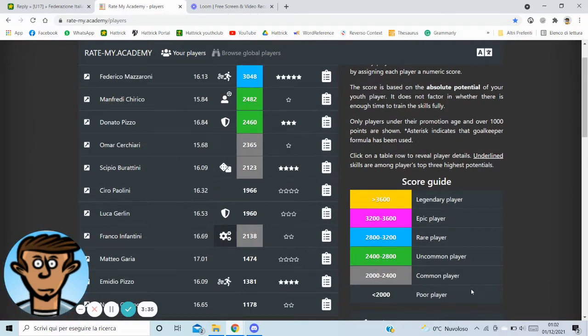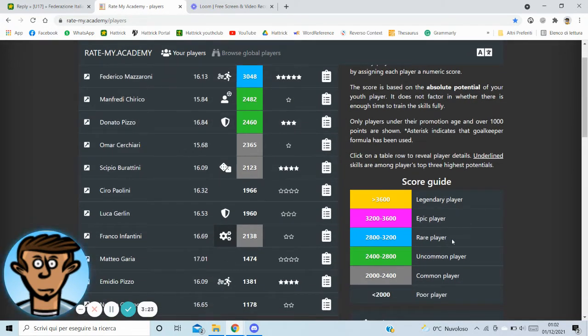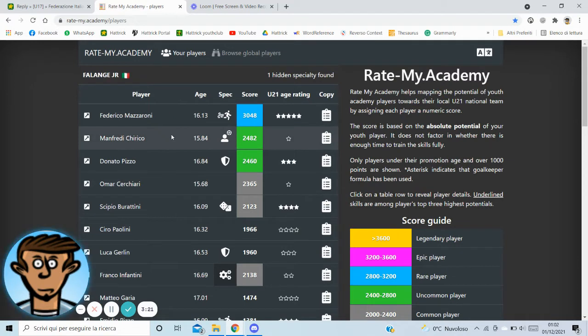You will see all the information that you need in this overview. The table will support you to understand the classification and quality of the players. For example, Federico Mazzaroni is the best prospect and is a rare player. On top of that, you have a table, really easy to read, with a few KPIs that support you to understand the quality of the players: the age, the specialty, and the under-21 age rating.